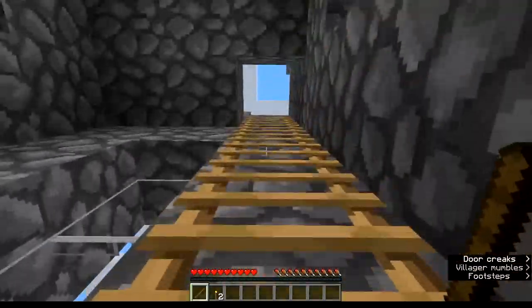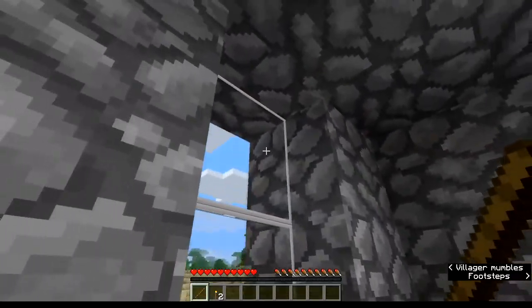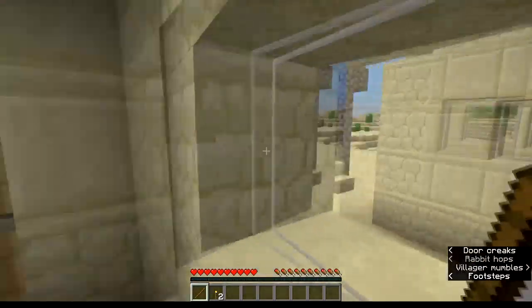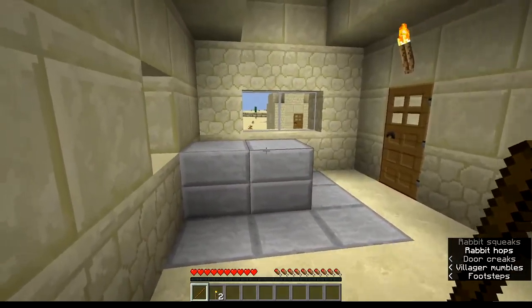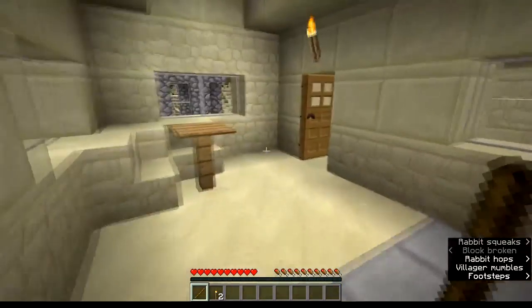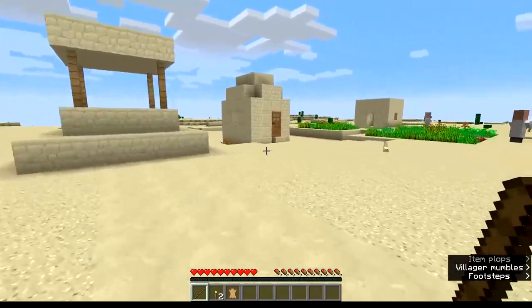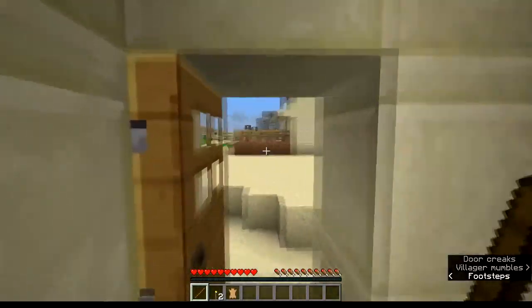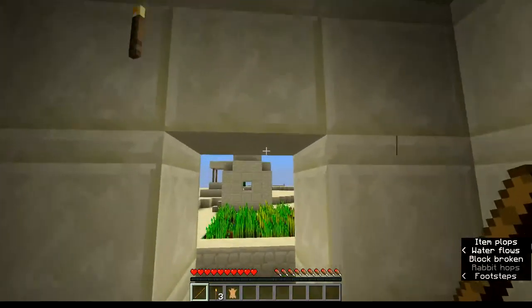Nothing up on that level, nothing all the way up here either — we'll just go right on down. That's glass panes in the building, that's interesting. It's not using full glass blocks, it's got glass panes. I don't know if that's new to 1.11 or if I missed something with one of the other updates, but that's pretty neat. A rabbit just fell to his death — whatever. And there's nothing in that little building either. I mean, it's a village so we got food — take that torch, thank you.